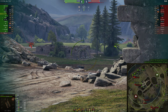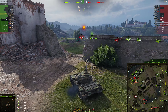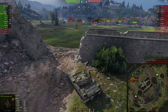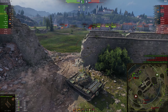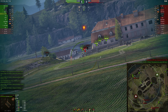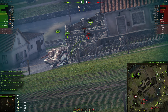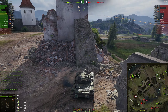I see the EBR Hotch coming up behind my ISU and I want to help him, but the shell velocity lets me down - actually it was just a poor shot. The shell velocity wasn't good enough and I don't play this tank enough to always know what kind of shell velocity it has.